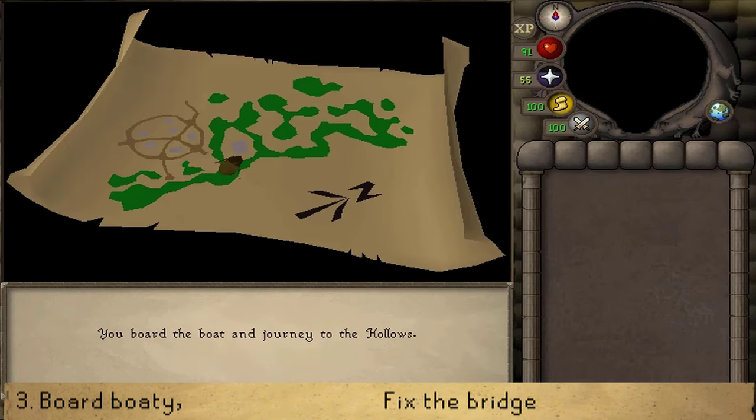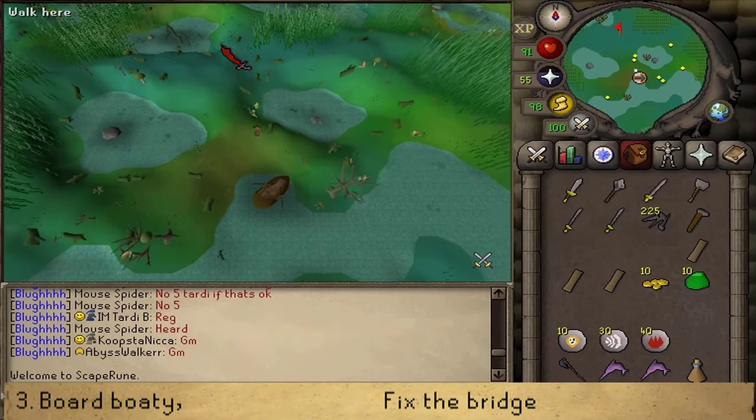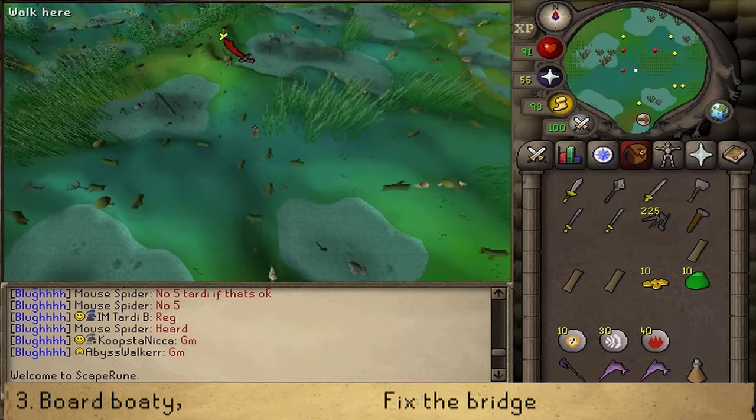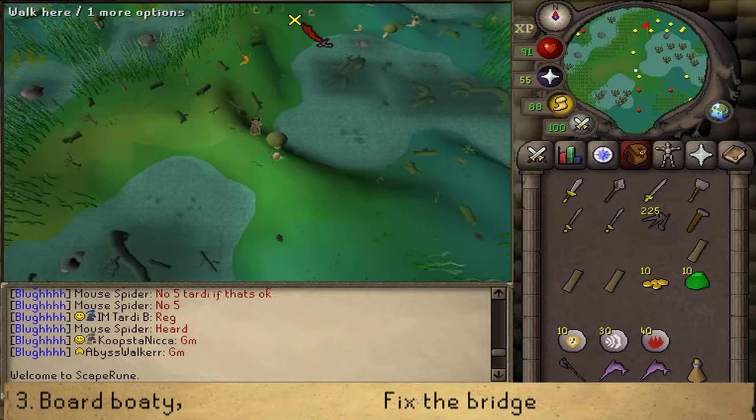The boat will take you north into the swamp. Follow the path through the swamp, just try to go north. Keep going north until you see a bridge — it is just straight north.